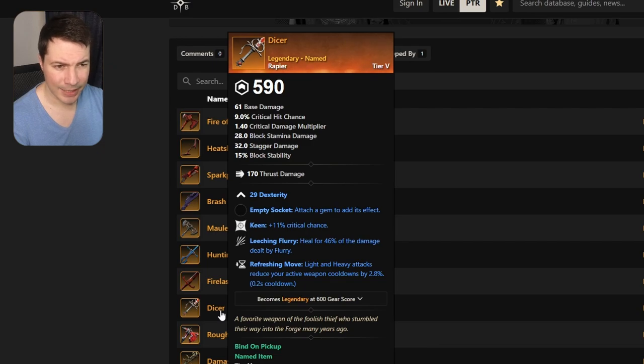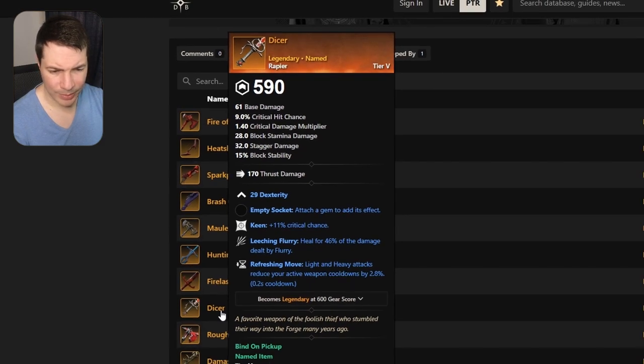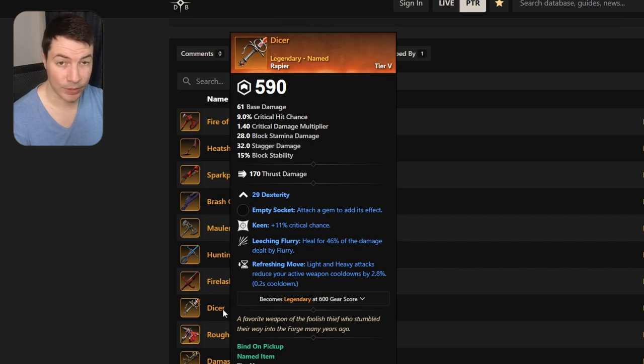Next up is a spear called Dicer. This one comes with dexterity, keen, leeching flurry, and refreshing move. Nothing too crazy — and I think they did nerf flurry, I'm not sure — but nothing too crazy for the rapier either.